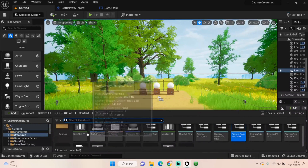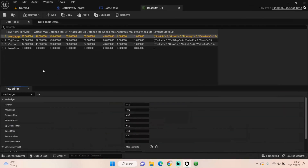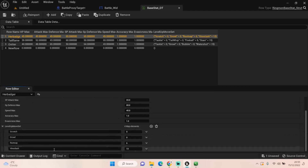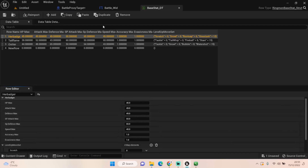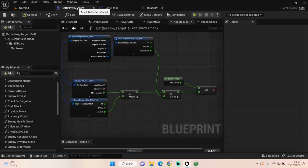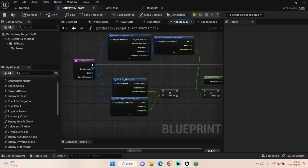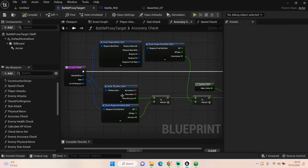It's housed in Base Stats. With our creature we can set our Accuracy Max and Evasiveness Max. I set this originally to 100 for both, but it won't work — it needs to be one and one. That's a rule of thumb because most of these calculations run zero to one. You could do it with 100 if you're using an integer.